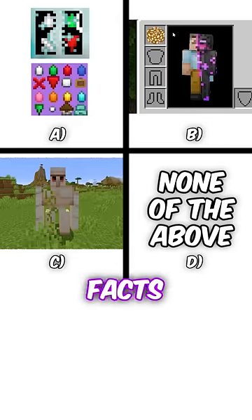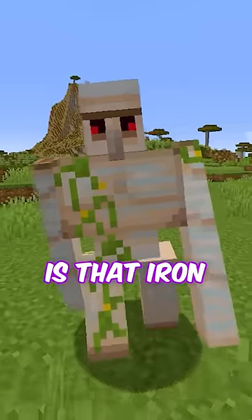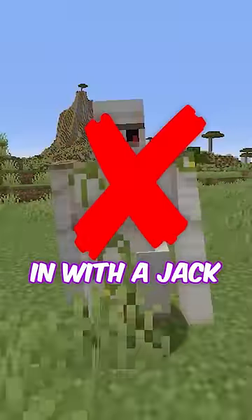Now that you've heard all three facts, guess which one you think is fake in the comments and subscribe to lock in your answer. The fake fact is that iron golem's eyes don't glow if you spawn it in with a jack-o-lantern.